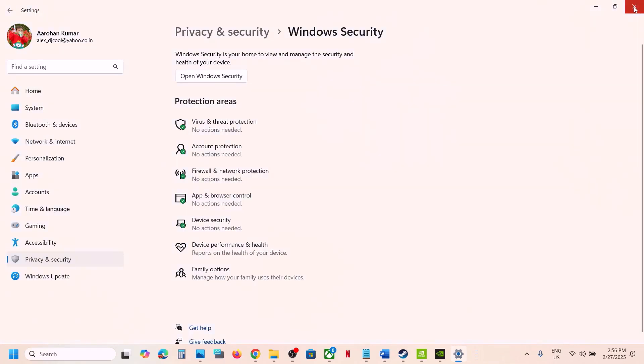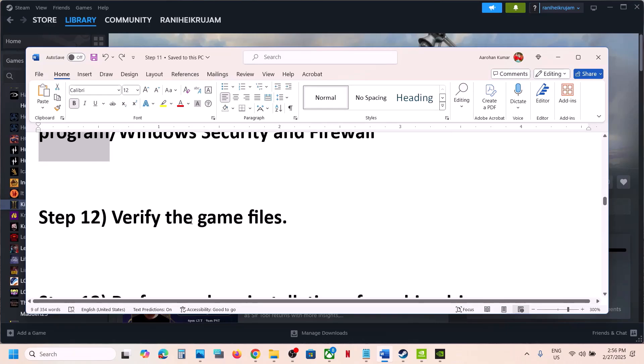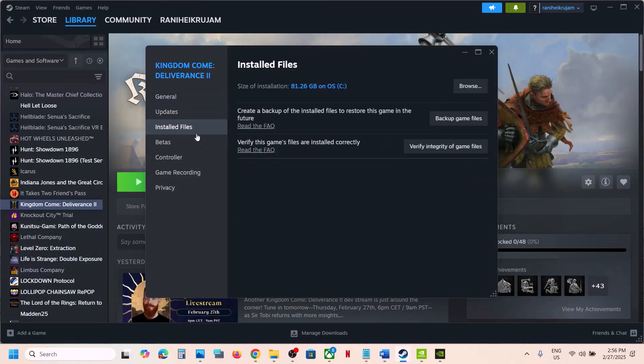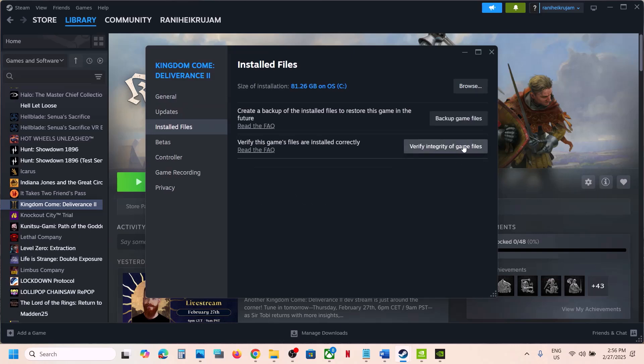Once the game is added, launch the game and check. Still not working — the next important step is to verify the game files. Right-click the game in Steam, select Properties, go to the Installed Files tab, and click Verify Integrity of Game Files. Once verification is 100% complete, launch the game and check.